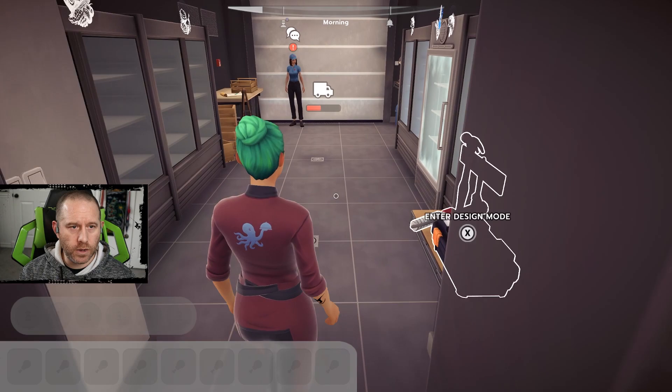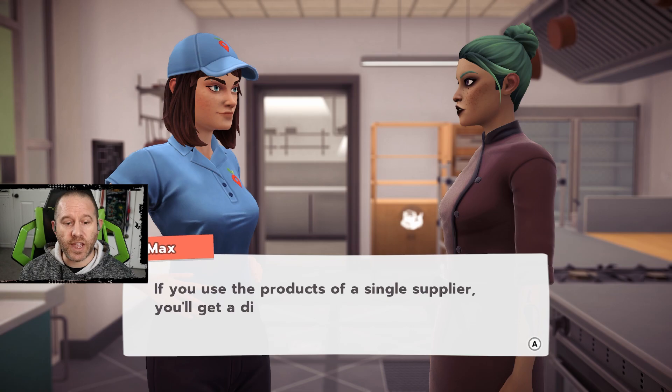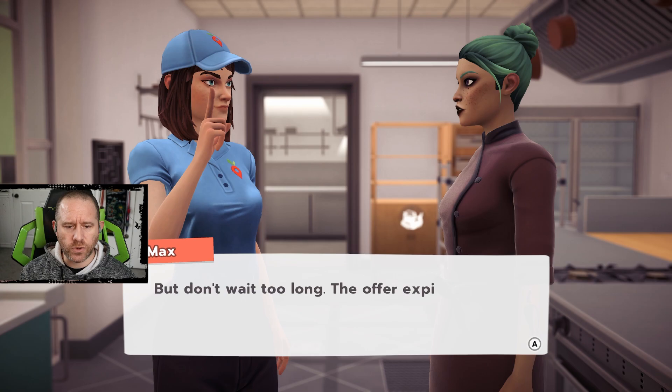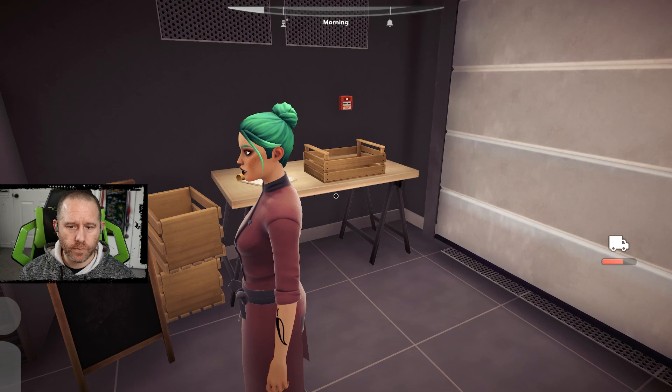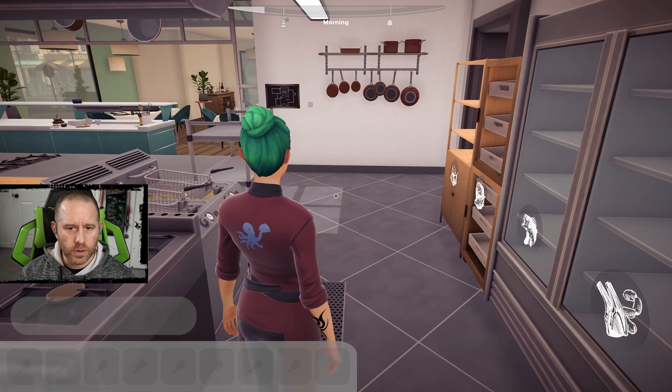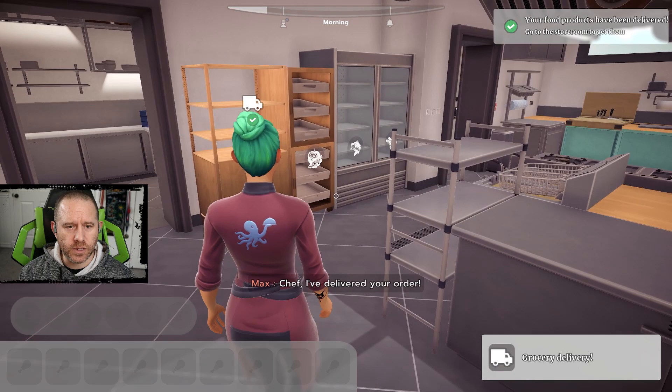Surprise visit — it's Max. He says suppliers are launching a huge loyalty campaign today: if you use the products of a single supplier, you'll get a discount on your next order, but the offer expires in a few days. We'll go with the neutral supplier option to save some money, but we've already made our order for now so we'll have to do it tomorrow. No changes to the restaurant right now — we'll wait for orders to come in.